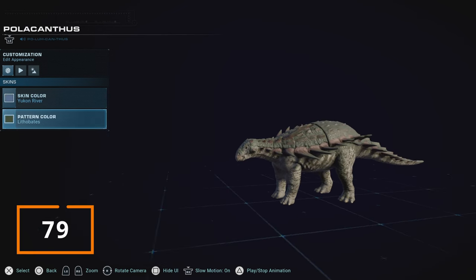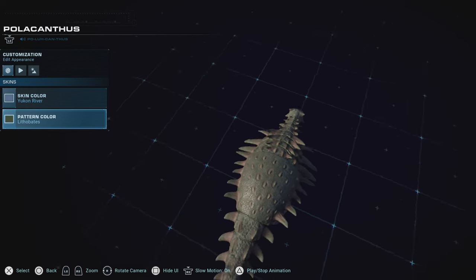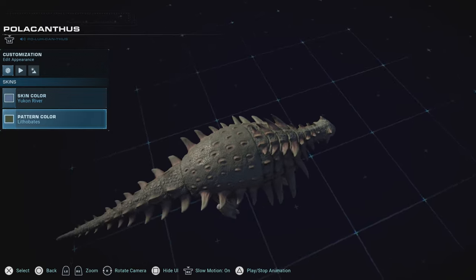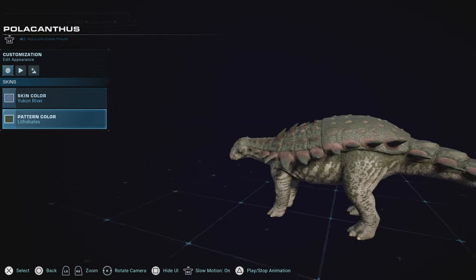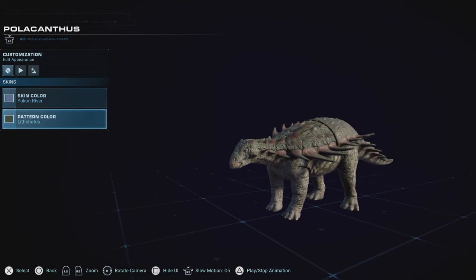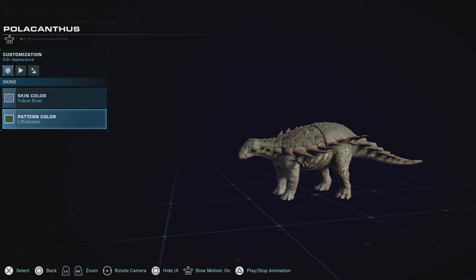Polacanthus is one that, while being very unique with its design — I love this split personality of spikes at the front, lumps at the back — its color palette is really, really pale, and it really doesn't help it stand out for its uniqueness. If it had at least one proper vibrant color or one earthly color that felt very nice for it, I think it would be much higher on the list. But unfortunately not enough to win it further.